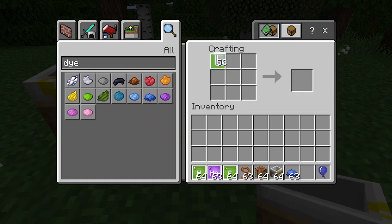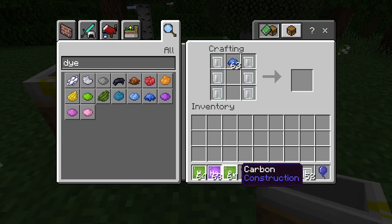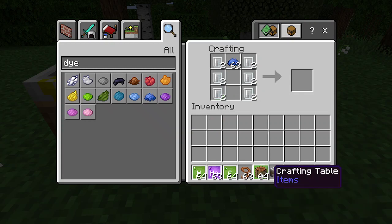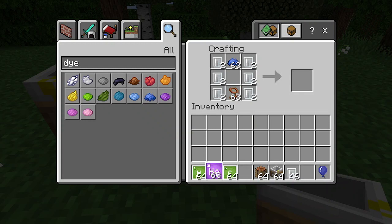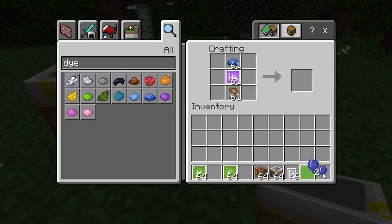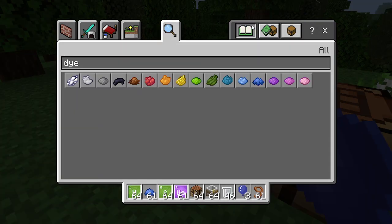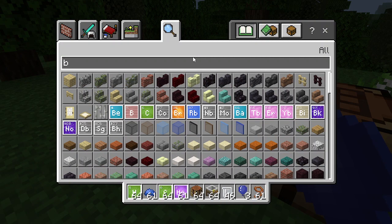We can make more balloons. We now have three blue balloons — basically infinite balloons. I'm also going to show you something else: we need a bow first.